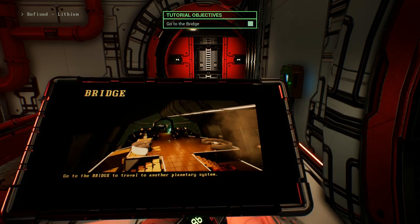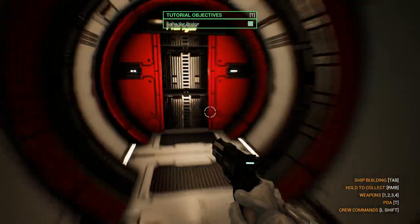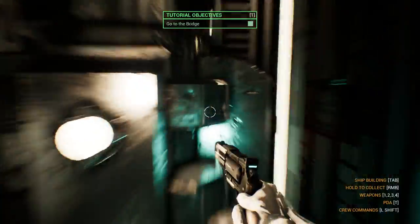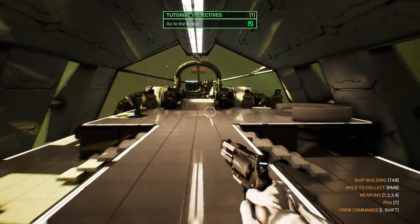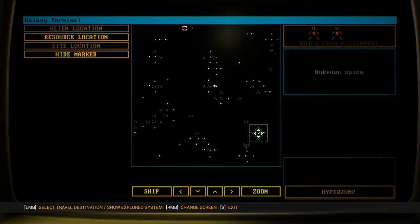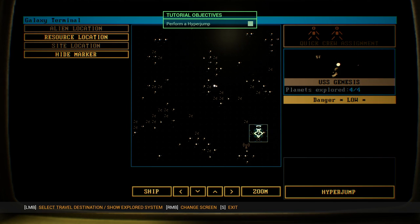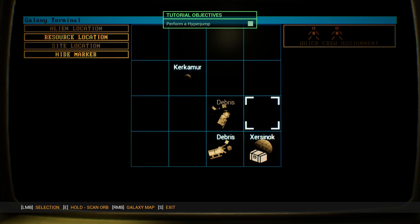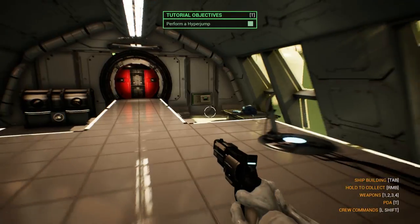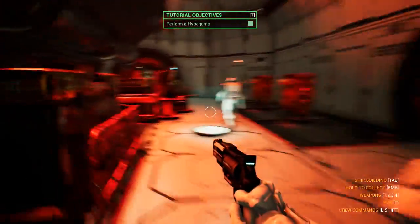Now we're going to go to a bridge and travel to another planetary system. Aliens often come out during this whole refining process and attack — we might see that later. Here's the bridge and up to the main terminal. We can pick planets and click — we should first explore all of them to see what they have. I'm actually going to go down to the planet one more time to collect this one site because it contains something special, and I really want you to know how to use these. You have to join the party or else they will ignore the site.